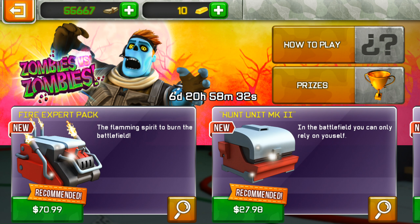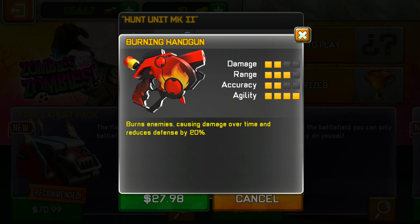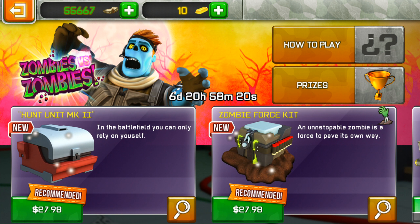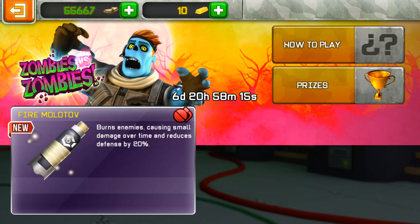We've got some new bundles - we've got the Hunts Unit MK2 with a burning handgun. It is not a new weapon, it cannot be a new weapon. This is a new bundle completely. There's also a new gadget that burns enemies causing small damage over time and reduces defense by 20%.